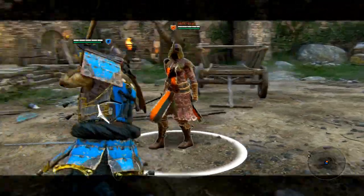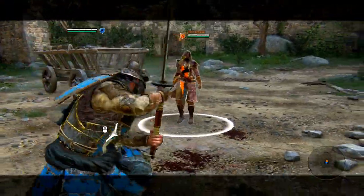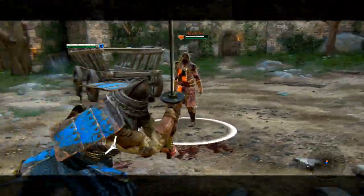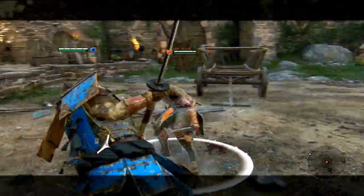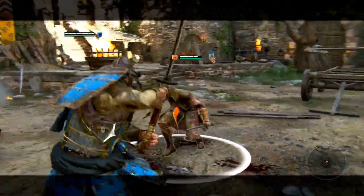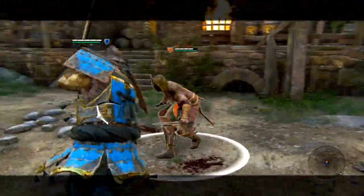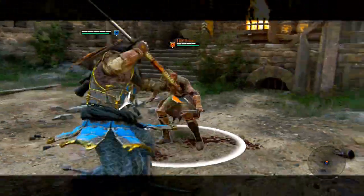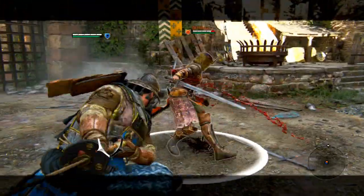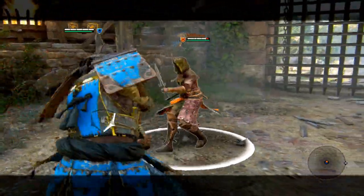If you are forced into a more defensive role, the Kensei has something for that too. Similar to the Orochi, and unlike the other vanguards, the Kensei can perform Swift Strike, which allows you to dodge an incoming attack to the left or the right, followed by a Swift Strike from the side. You can perform this by dodging left or right and performing a light attack after. This is one of the many ways for the Kensei to quickly damage the opponent in a counter-attacking style of combat.